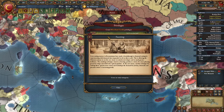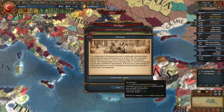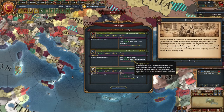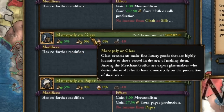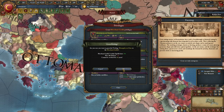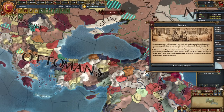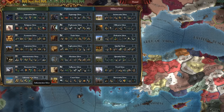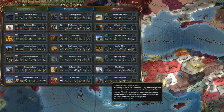Now I'm going to show you a trick a few people wrote in the comments that I didn't know before. Before we click on the event, we accept the privilege of 'Monopoly on Glass' — our only province with glass is Constantinople. When we accept it we get the money, then switch to crystal production and the monopoly disappears. Cheater!